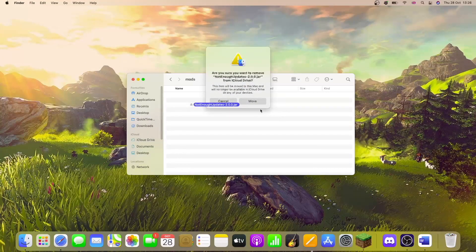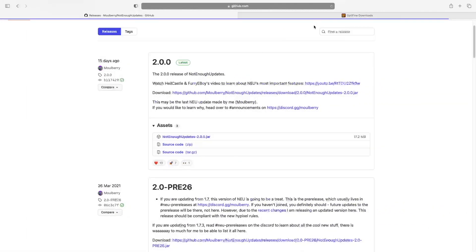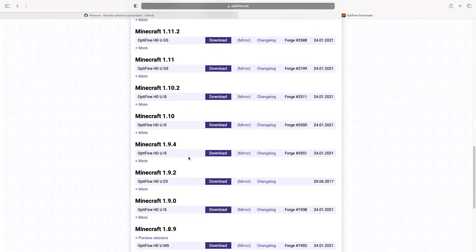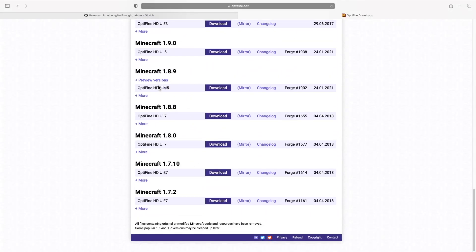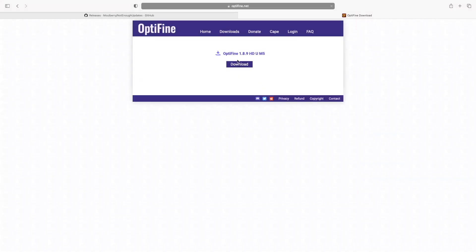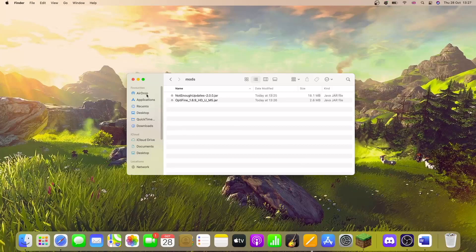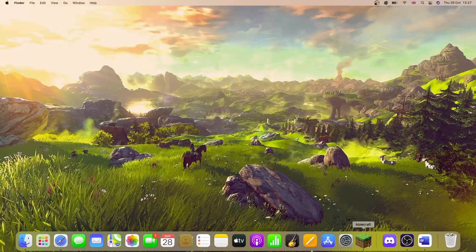I'm also going to download OptiFine as well, because it's always useful. Go to OptiFine, show all versions, find the 1.8.9 version, click that, and download it. Then drop that into the mods folder as well — and that's all we need to do.